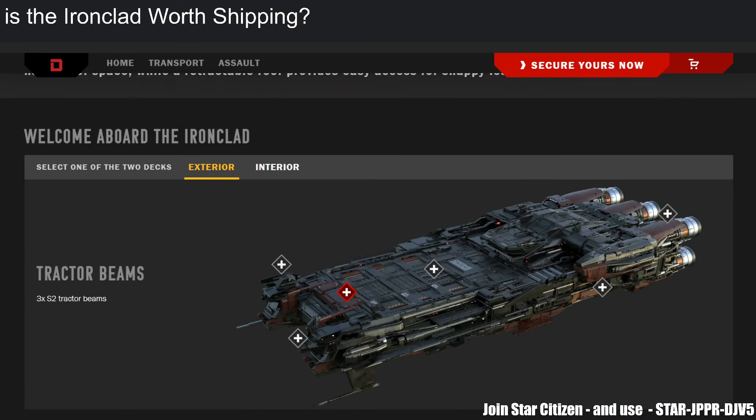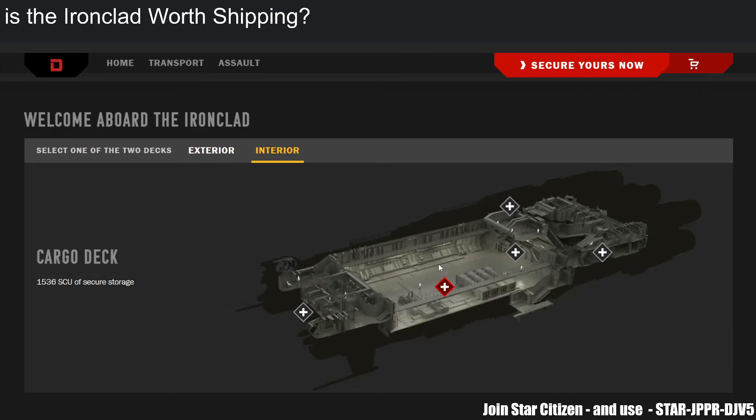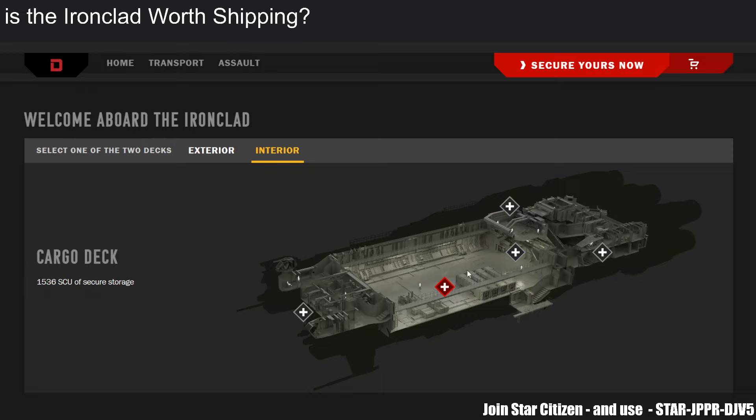The Ironclad is definitely better than the Caterpillar before the module system. If you don't need modularity or certain facilities, the Ironclad is actually a better pick versus the Caterpillar because you can fit a lot of stuff. Just because it shows cargo doesn't mean it's all cargo — there's additional storage, extra security, a ramp for ground loading, so you can bring a lot of ground vehicles or other toys.